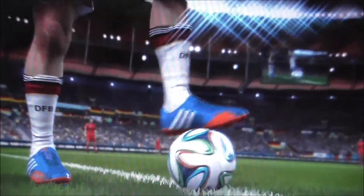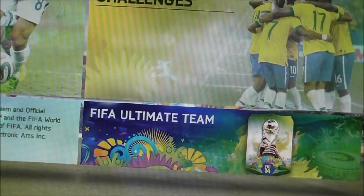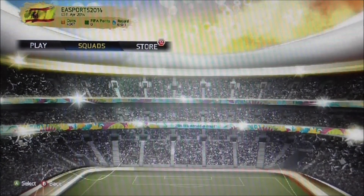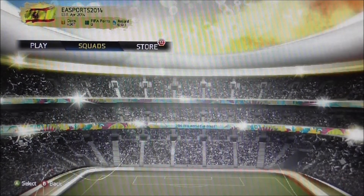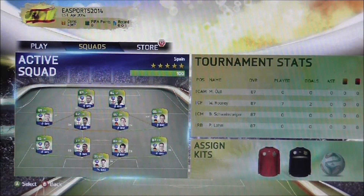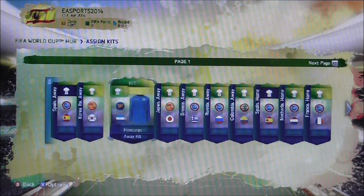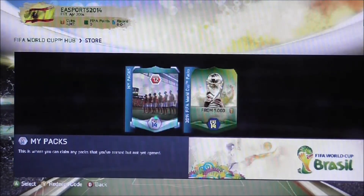Available as an automatic download on May 29th, they're bringing new World Cup content and tournaments to FIFA 14's most popular game mode. It's just a download and it's free apparently. It looks like it's gonna be part of Ultimate Team — build a squad with players from all 32 national teams taking part in Brazil. All the players, all the kits, the official match ball, and the Estadio de Maracanã will all be available in packs as soon as you download the update.